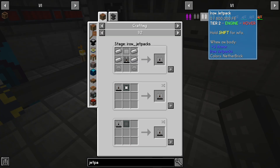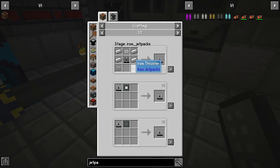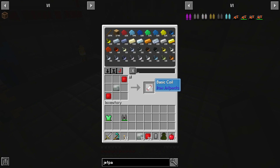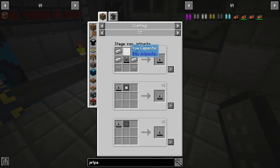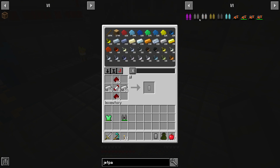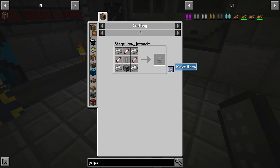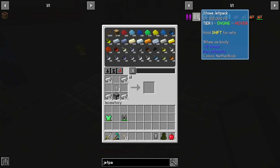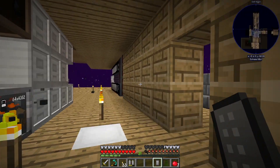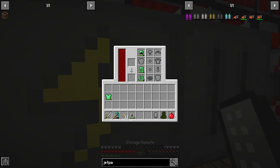Let's work on getting the next tier, which is the iron jetpack. We're going to need iron capacitors and iron thrusters, which all use iron energy cells, which all use basic coils. So we'll go ahead and make 11 of those coils, then five energy cells, and from there we should be able to craft the thrusters and the iron capacitor. Then if we take this with our stone jetpack we should now have the iron jetpack, which should be filling up pretty quickly. I can also use this charger to fill it up a bit faster.